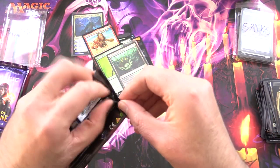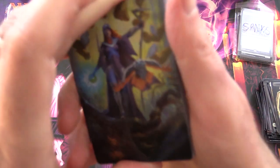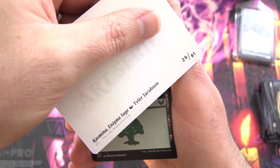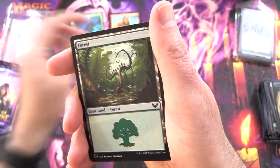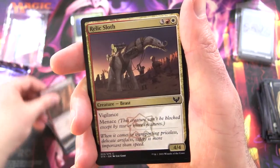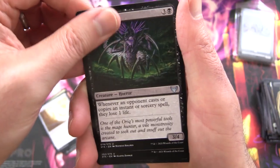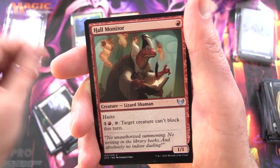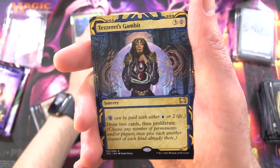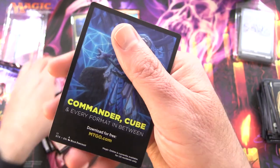On to some Strixhaven — looking for Old Gnawbone or one of those big dragons. The foil is Kazmina Enigma Sage — one of the Kazminас. We've got a Forest, Environmental Sciences, Make Your Mark, Relic Sloth, Illustrious Historian, Excavated Wall, Mage Hunter, Access Tunnel, Hall Monitor. And the rare is Silverquill Command, followed by Tezzeret's Gambit from the Mystical Archives, foil Spectacle Mage, and nothing from the list.